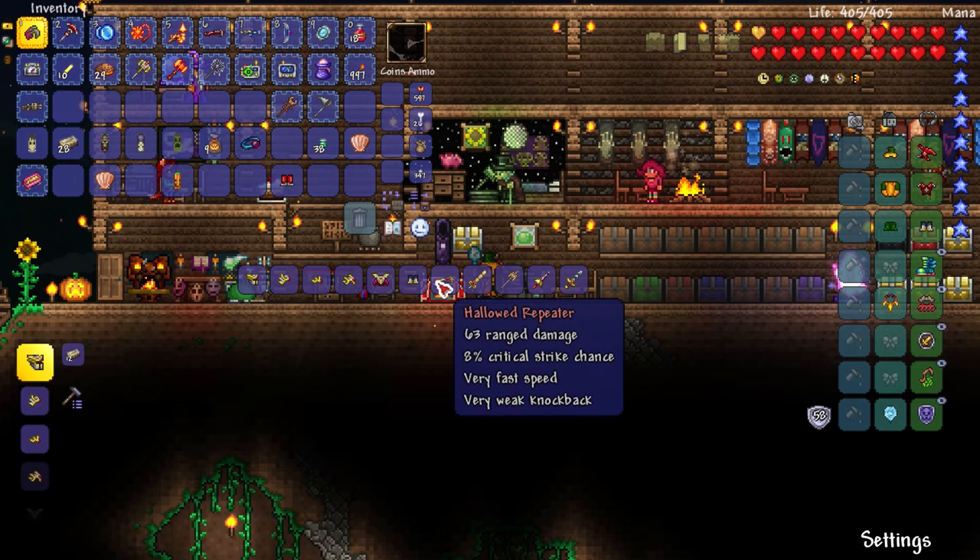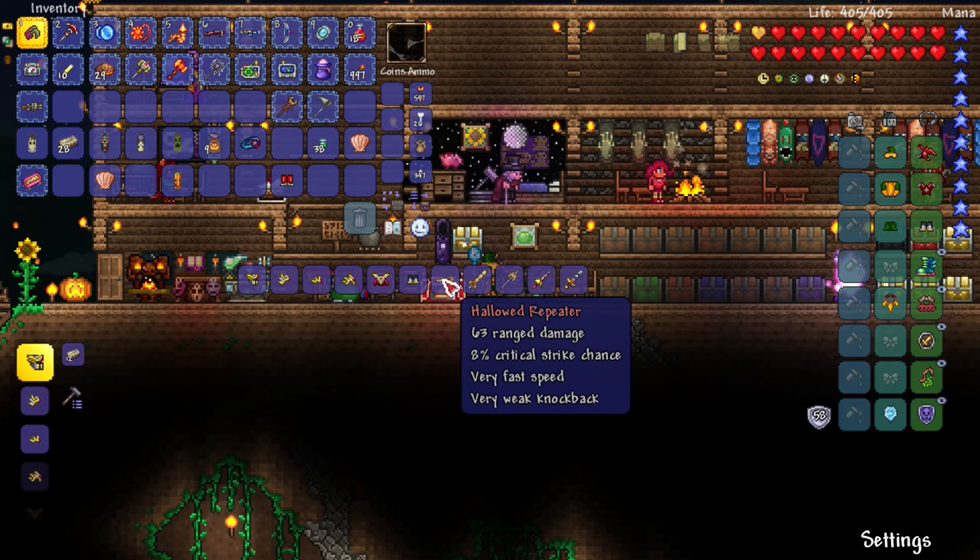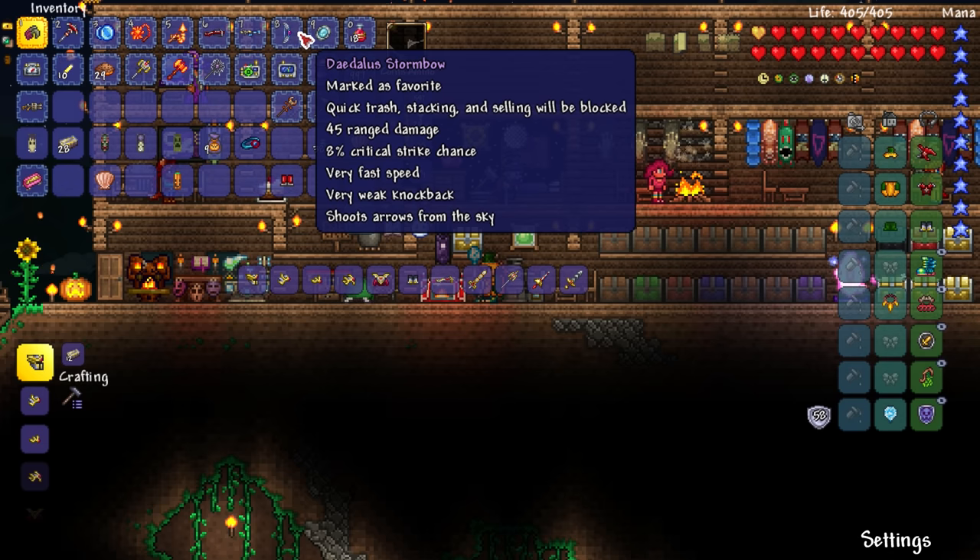I'd still like the hallowed repeater — 8% critical strike! This one also has plus 10 damage and 8% critical strike. I'm thinking about that. Do I want to make the repeater? It's 11 more damage, and it's not even modified yet.